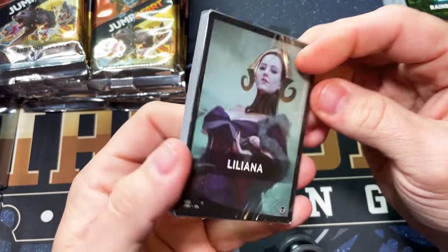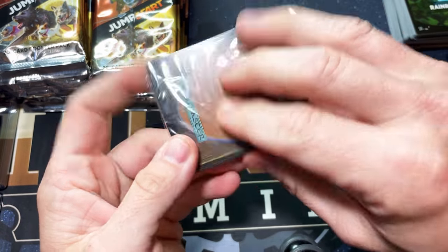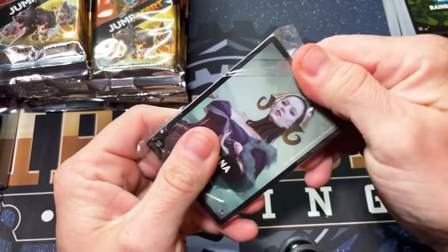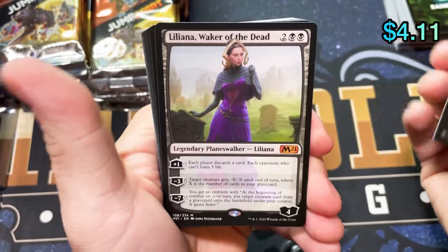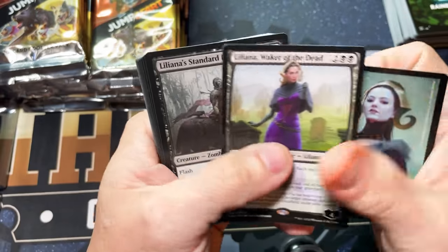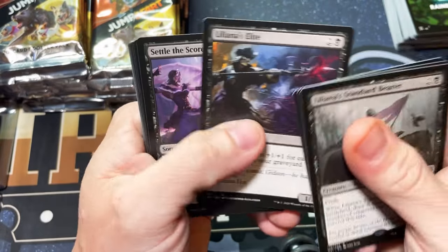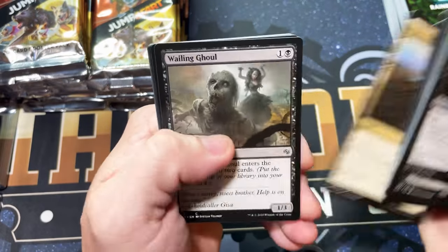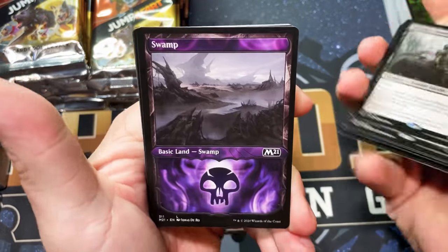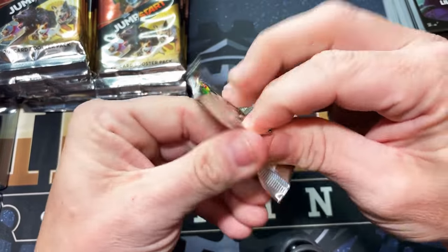I've got my fingers crossed there's one in here. Oh, Liliana — so this will be just an M21 pack. We should have a Liliana, a standard-frame Liliana, and a showcase Swamp. There's Lily — beautiful Lily, always happy to see her. Lily standard frame like I predicted, and there it is — the purple showcase Swamp. So I do know what I'm doing sometimes, not often, but every now and then.